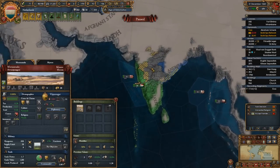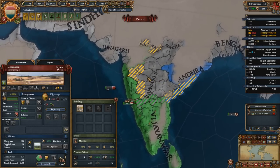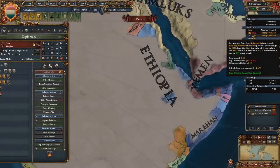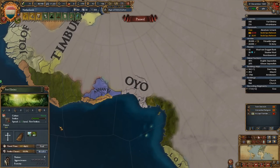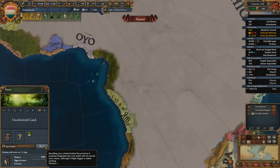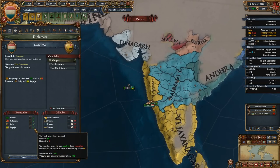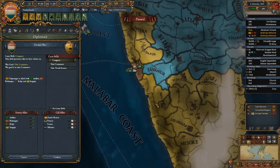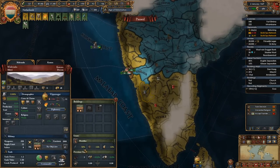Our heavies are here and we have nine cannons — I think it's time. Last I checked, he picked up an alliance that I don't think he had before, but it shouldn't matter. He's got a couple of OPM allies up here and that shouldn't be an issue. Netherlands is getting claims on Goa. Let's recall this guy, send him there, and get that claim as soon as we can. Let's declare — is anybody interested in not joining? Apparently not. We'll go for North Kanara — boom! We'll do the war in the next episode.